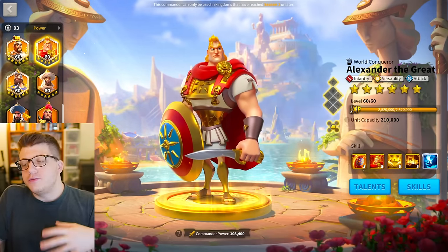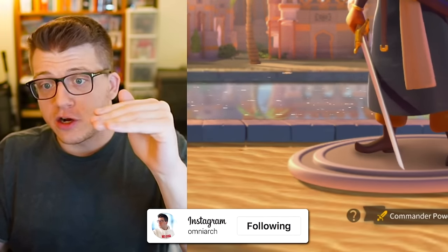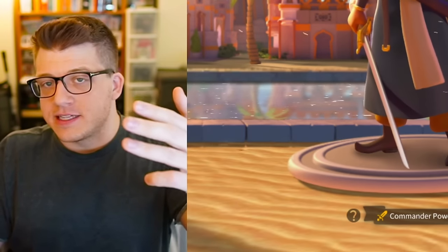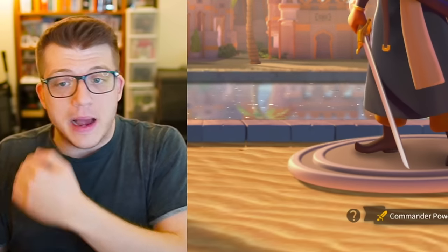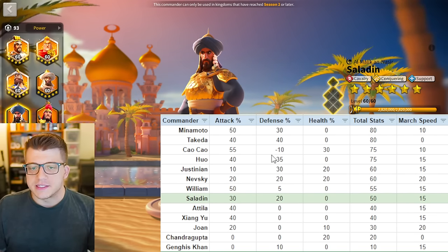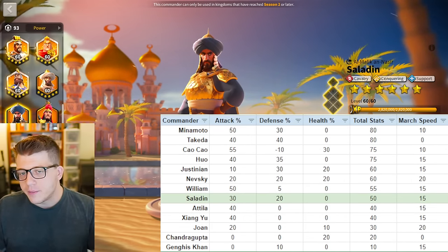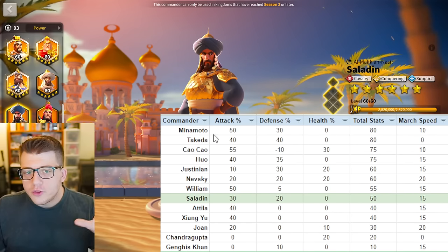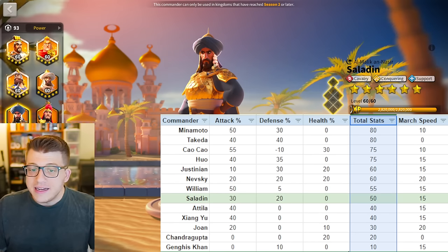He's kind of very vanilla and just a very okay commander these days. Whereas Alexander the Great has shielding, debuffs, and other unique things he can do, Saladin — while cheaper to invest in at the start — has really fallen off a cliff as power creep has edged him out of the meta. To illustrate this, I pulled in the most relevant open field cavalry commanders and their raw stats into a table.